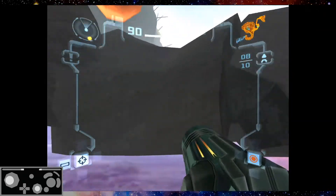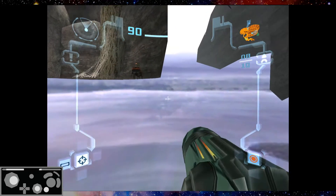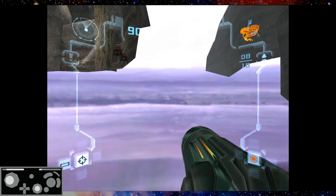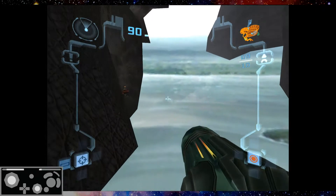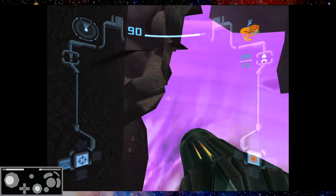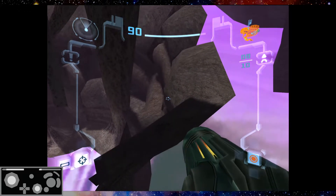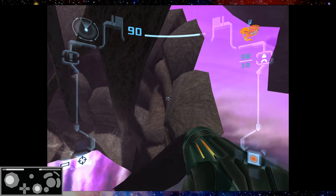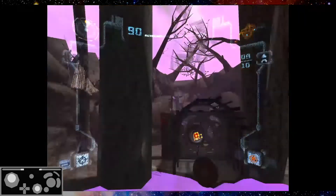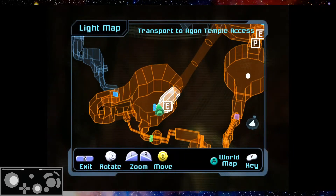So you saw there — Temple Transport C loaded. Now all I have to do is aether jump up and drop in. And ta-da! You're now in Temple Transport C.